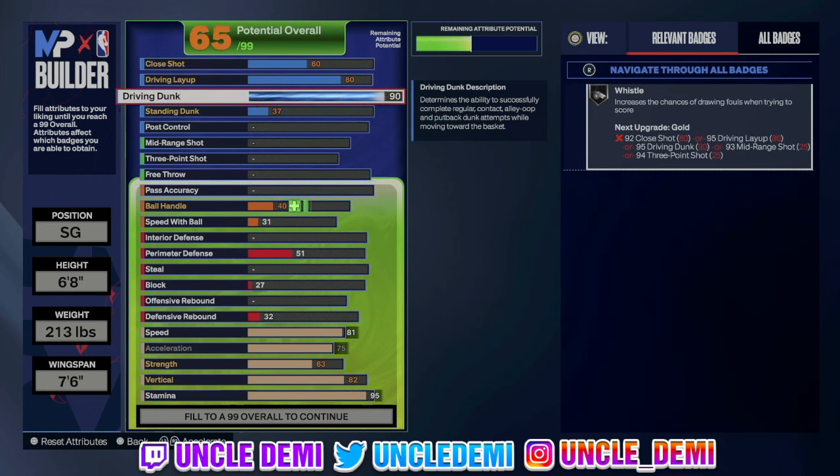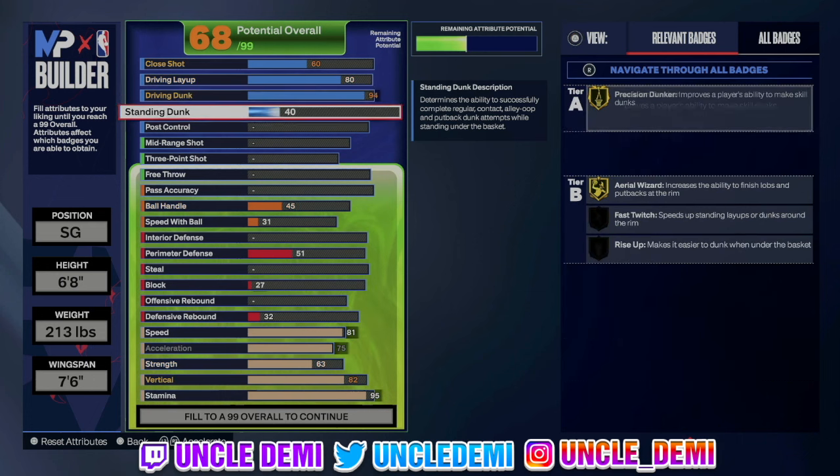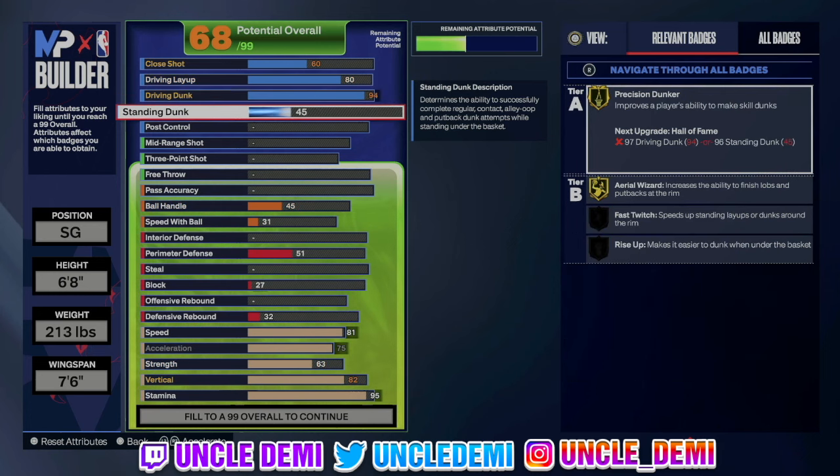The big one here is the driving dunk — going all the way up to 94. At 94 driving dunk you get posterizer on gold, slithery on hall of fame, precision dunker on gold, area wizard on gold, bunny, spin cycle, and two-step on hall of fame, and whistle on silver. Whistle is the most broken badge in this game. If you theoretically go to 95 you could get whistle on gold, but I couldn't find the attributes to do it. We're going 45 on the standing dunk to get the basic standing dunk animations — standing dunks are really good this year, so it makes sense to equip them.